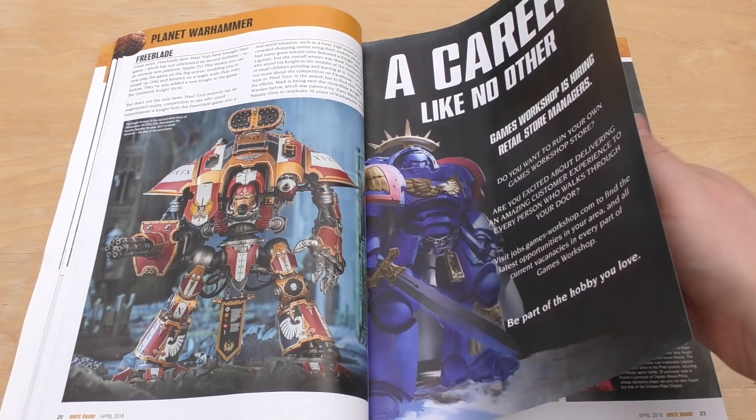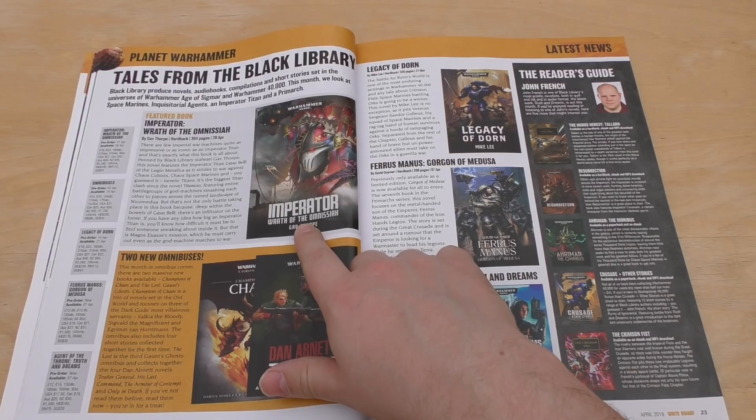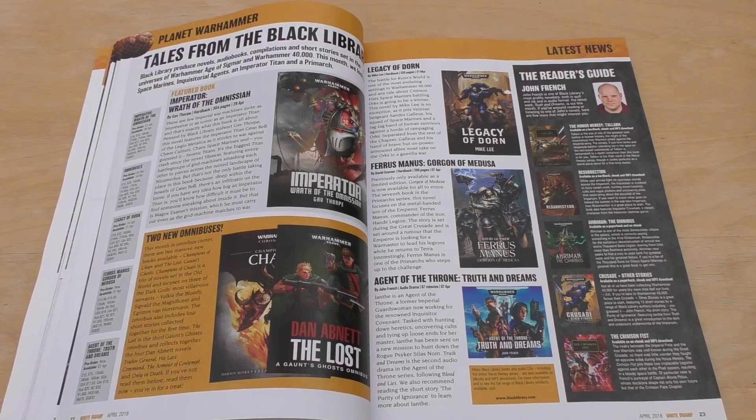There's a little advert for Imperator: Wrath of the Omnissiah by Gav Thorpe — I'll definitely be picking that up. I love Titans and novels about Titans, everything from Titanicus to Warlord and the Imperial Knight novels too. You've also got Legacy of Dorn by Mike Lee, Feros Manor, Gorgon of Medusa out in April — end of this week I think — and then two new omnibuses.